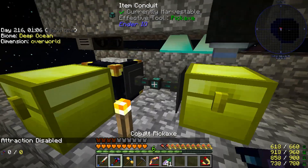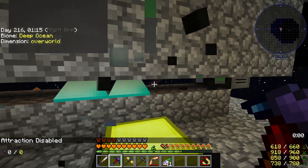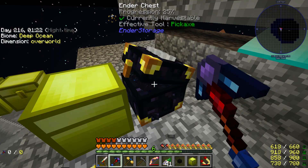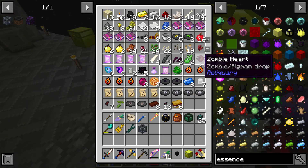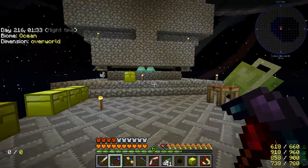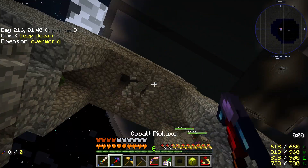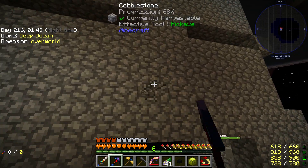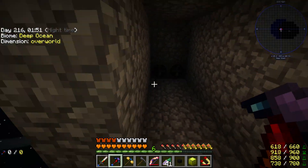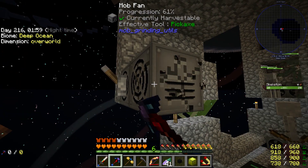I'm going to turn my magnet off here. I don't need this ender chest anymore. Now we just have a bunch of chests, and these have a bunch of stuff from loot bags in them. I'm going to vein mine this. Okay, that didn't work as well as I would hope - this isn't completely vein mining. That did a good amount though. You know what I should do is probably take down these mob fans - these take a while to break.